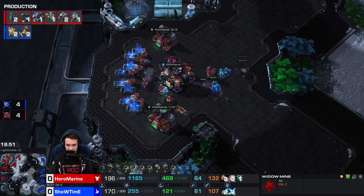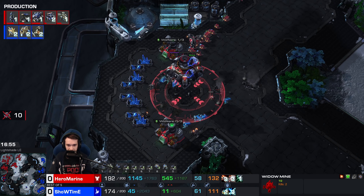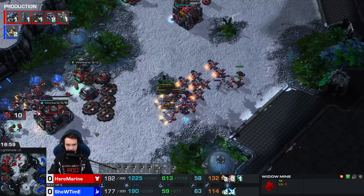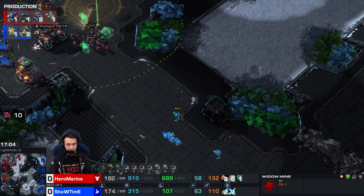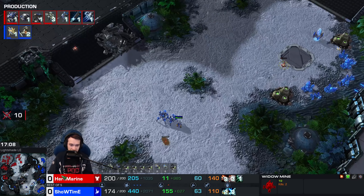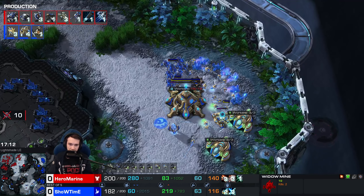Those are Blink DTs blinking into the mineral line, spotting a Liberator. The counter to ranged Liberators is Tempest, but we're not at the stage when the Liberator count is so high that you have to deal with it head on. The Widow Mines still grinding out damage, getting the occasional unit. The map vision for both players is quite good.